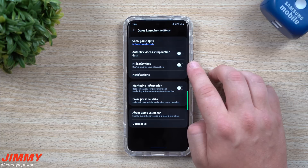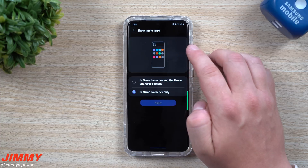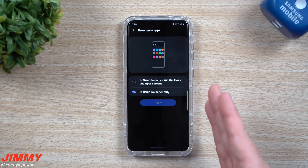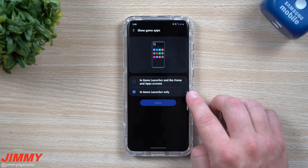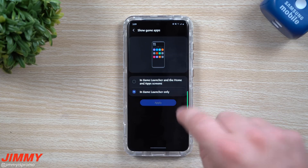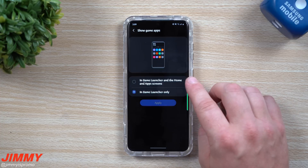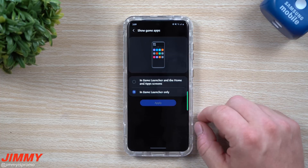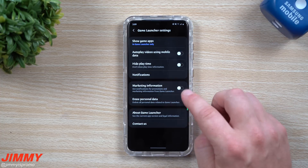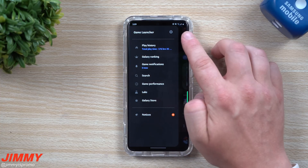You can hide the playtime if you're embarrassed with how often you play a game. This is also another way you can have your downloaded game applications show on your phone. Right now I have it set so all the games I've downloaded are only in game launcher. If you want them in your home trays or app trays you can do that, but it's a little messy — you might as well organize it and put it all in one spot.